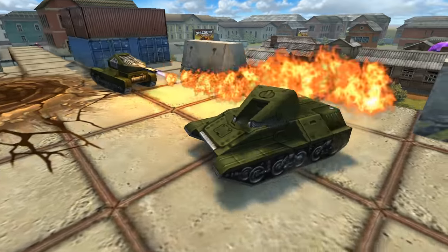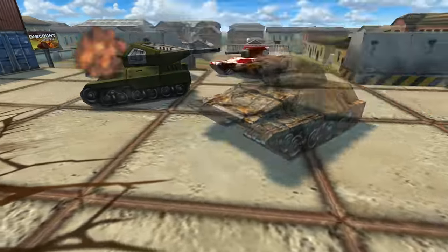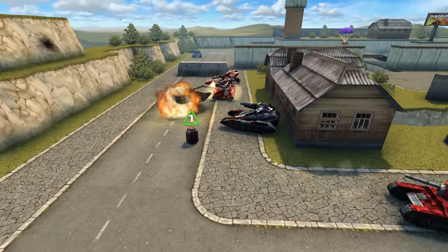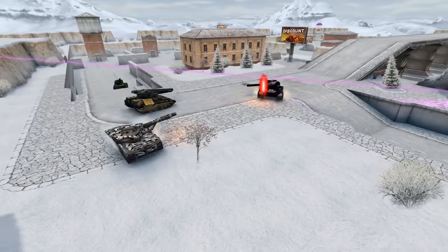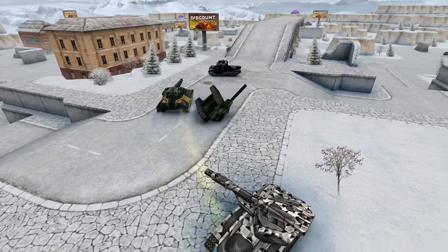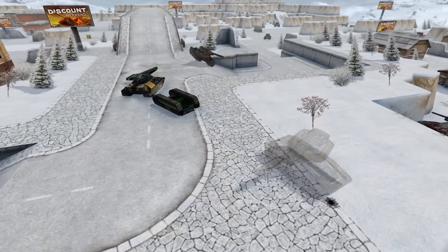Both paints in each challenge will be animated. You know that a tank with an animated paint equipped is not just cooler but also faster, and it deals more damage — at least it feels like that to its owner. And secondly, augments will appear in the list of rewards. We hope that this change will motivate you to participate more in our challenges.